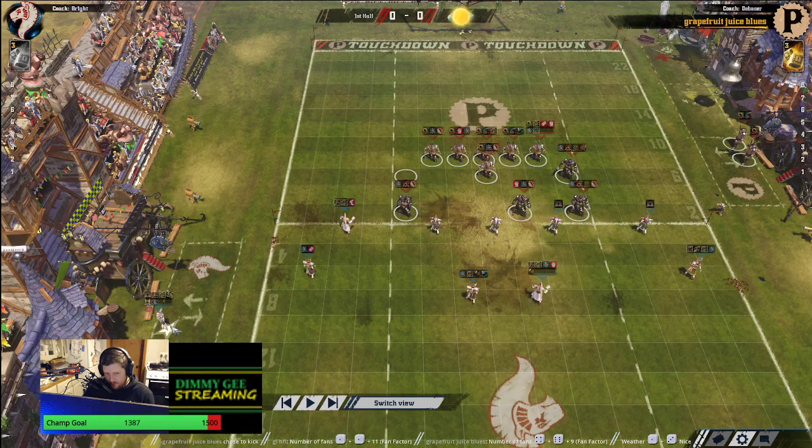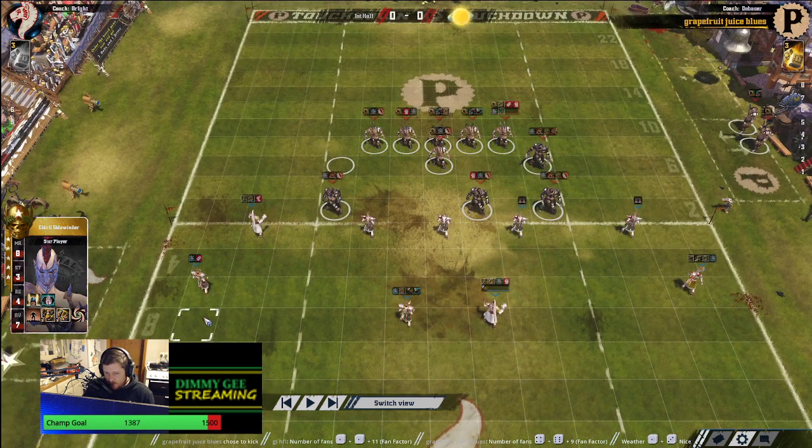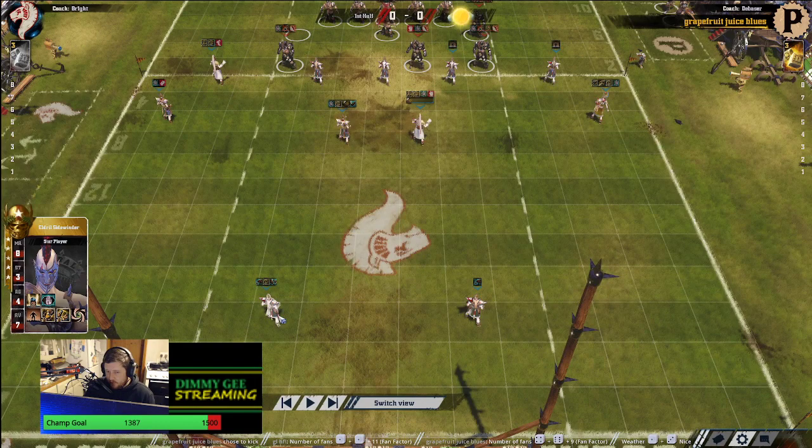We have got Eldril, one of my favourite star players, especially for high elves. He's got a movement-up catcher, an agi5 blitzer, two rookie linos, two loner linos — Eldril does give him a bench as well. There's no wizard — I'll check that in a sec. He's got a tackle blodge-sidestep blitzer, a thrower with blodge, and a strength 4 blodge-sidestep catcher. He's also got kick and RoJ and a wrestle lino.